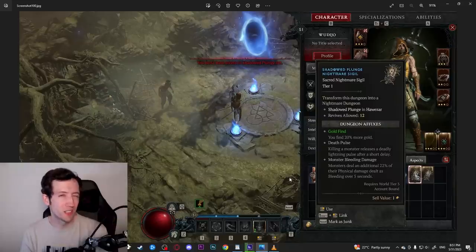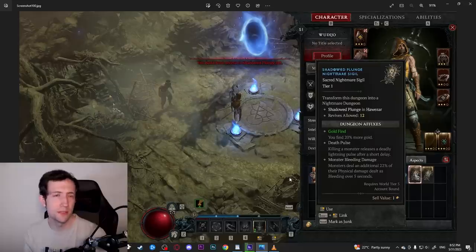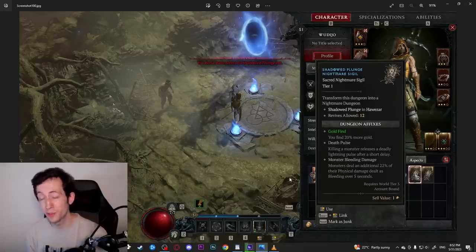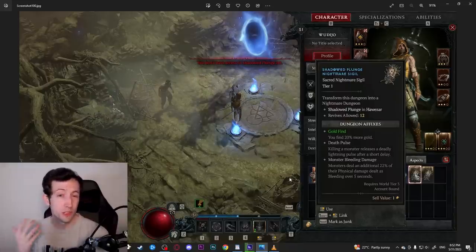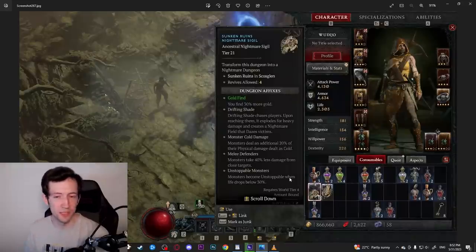Sacred dungeons are generally not really worth doing. As you go to higher tiers you get significantly more XP to level up your glyphs — it scales linearly with a base value of 2 XP plus 2 per tier, so it's very slow on tier 1, 2, 5, or 10, but much faster at tier 30, 40, or 50. On top of that you want to finish your renown grind early to get those skill points and paragon points. The first time I really started doing nightmare dungeons was at tier 21, which is the minimum in ancestral.